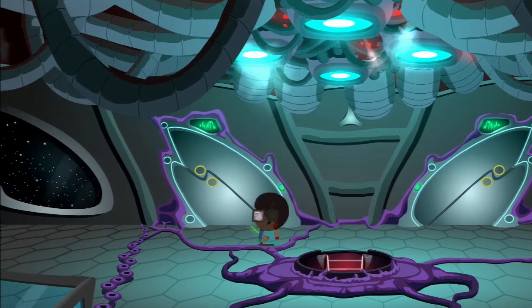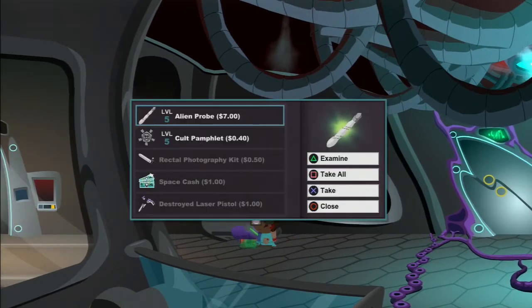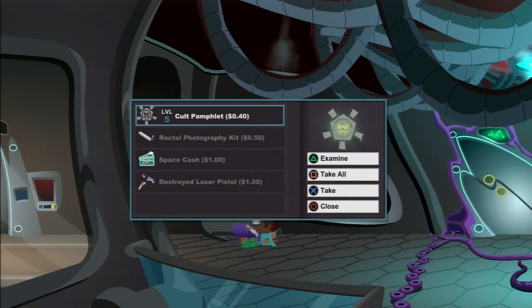Wait a minute. What is this? Let's go downstairs for a second. Oh wait — 'Alien probe: penetrates 20 enemy armor, hits for extra damage, strong against armor.' I just equipped the alien probe.